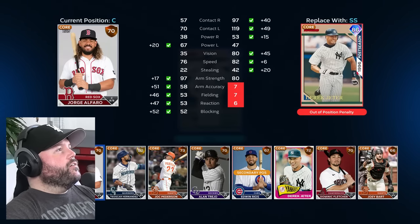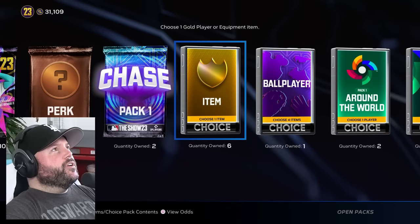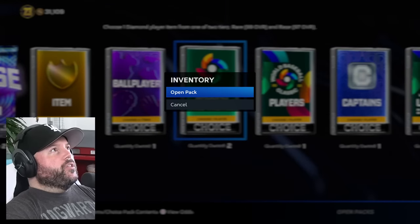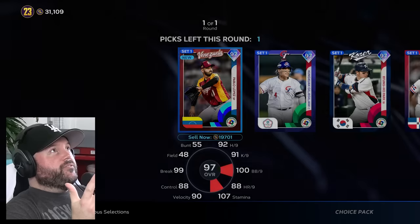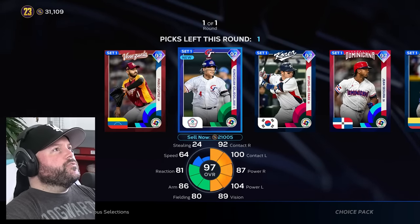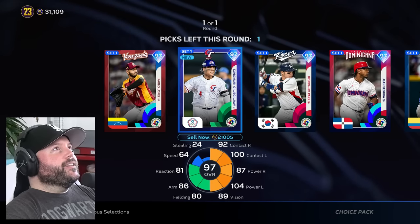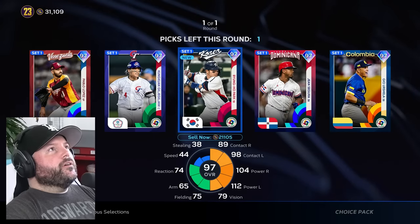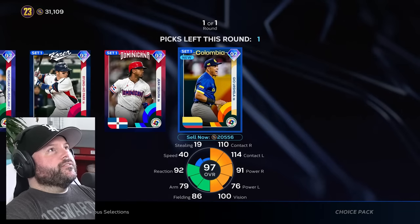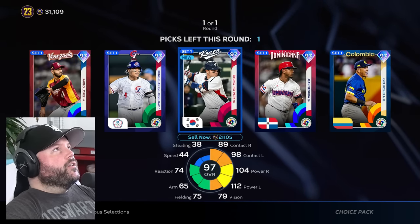Current position third base for Trout? That's weird — shouldn't he be replacing the shortstop? We'll deal with that later. What if I get two Trouts? Let's open another one of these — this is the one where you can get the 99 Trout or the 97. We got the 97. Who do I pick? They're all going for about the same. I like lefty hitters but they're all righties, so I don't hit too well. We're going to go with Park.